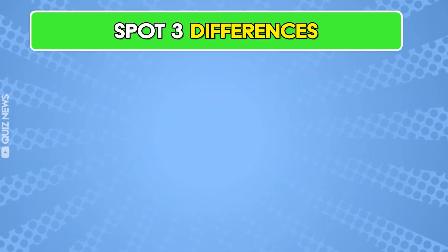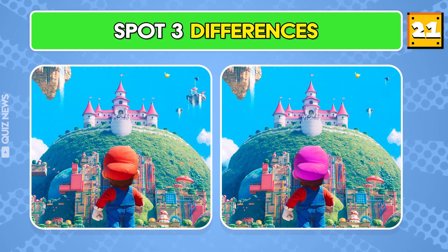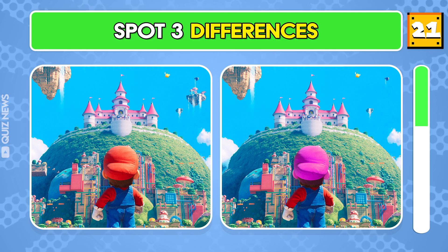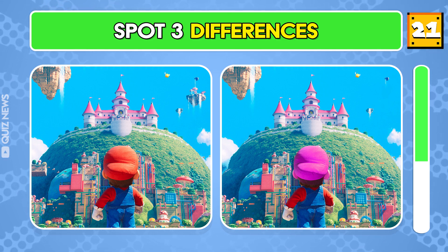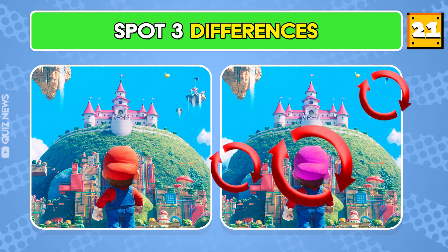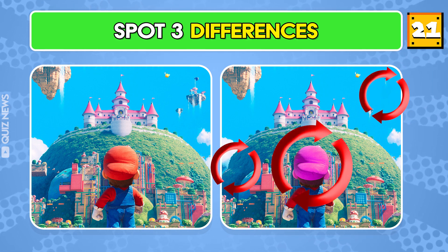Question 21. Can you spot the differences between these two images? There are three differences. Can you find them all? That's right — here, here, and here.